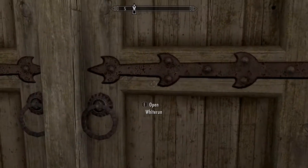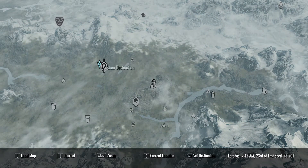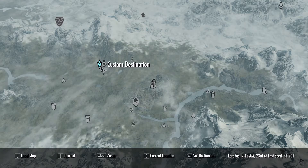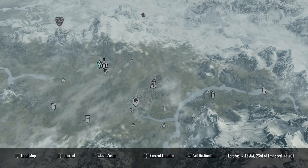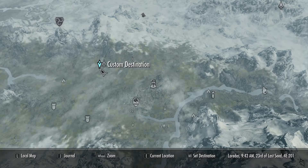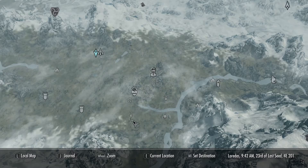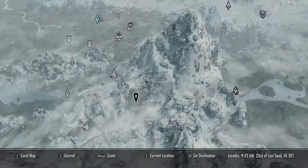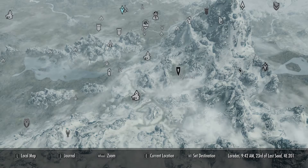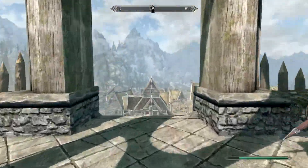Apologies about that. Let's get going. I've got quests - various different quests. Let's have a look at what's closest. There's the Ritual Stone, Valheim Tower, Orphan Rock, and Iversted. I am going to make my way to the inn to start off with and see if we can pick up any additional work.